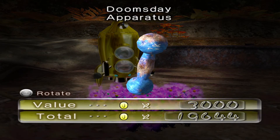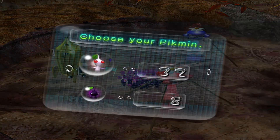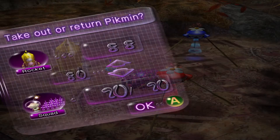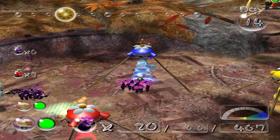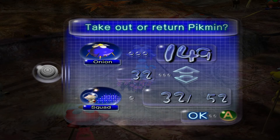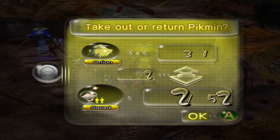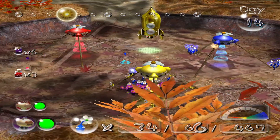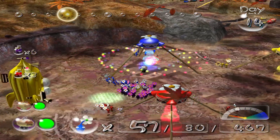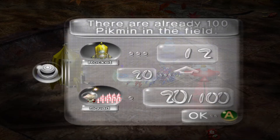Alright, we got the Doomsday Apparatus. Let's see here — gonna bring it down to 20 purple Pikmin. We'll go 35... 30 blues. I think 30 blues is good. 20 yellows. We're so low on yellow Pikmin. It's because I'm always using the yellow Pikmin for the candy pop buds. We'll take 10 reds, and then we'll take 20 whites.